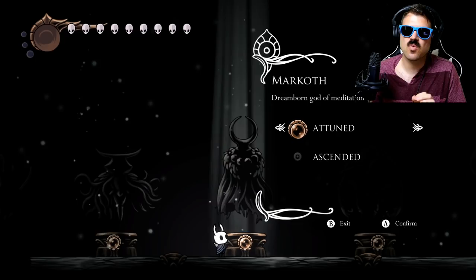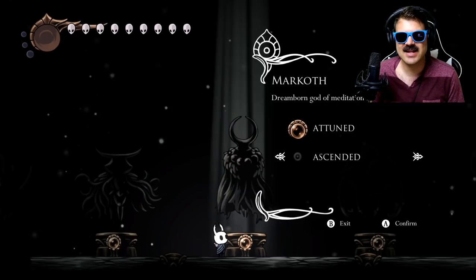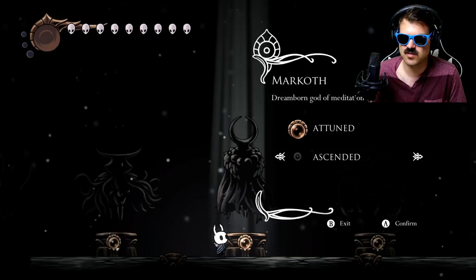The thing is that when you are doing the Path of Pain, he will have the same health as with Attuned, but you need to practice not having all of the platforms there. That's why we want to practice in Ascended, and you want to do this over and over again until you're beating it like 90% of the time. Once you practice it enough, you're going to realize that it's really not that bad. So let's go ahead and jump in with Ascended.